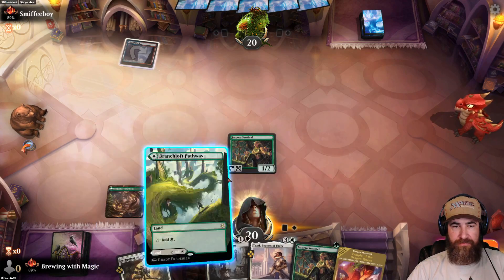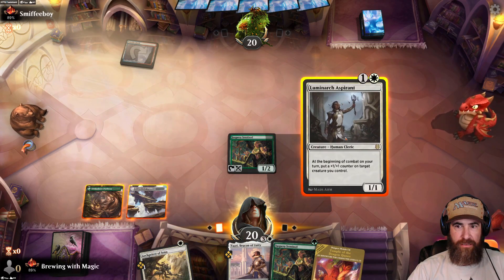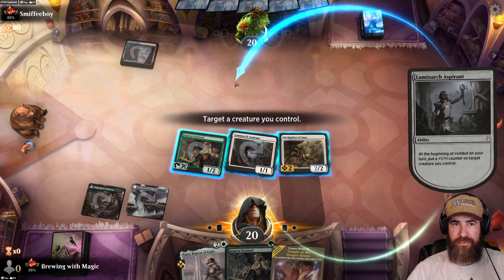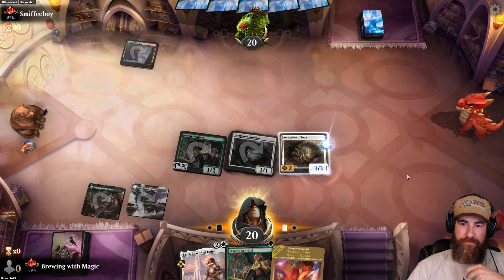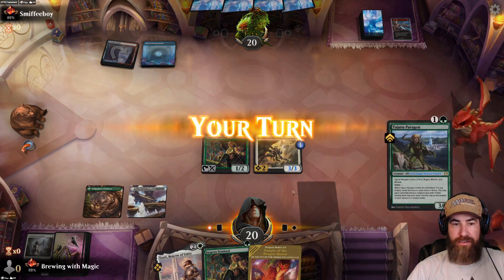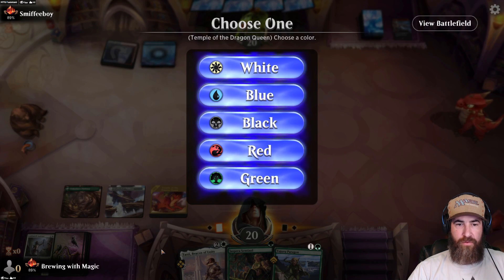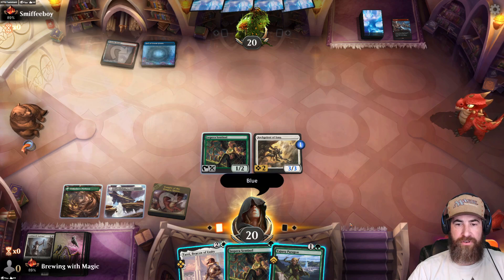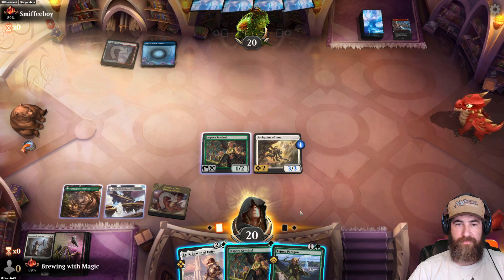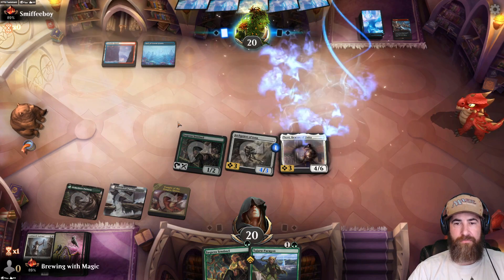They're going to be able to board wipe us really soon here. Let's put this out on white and put out the Luminarch Aspirant. Put the token on — if they board wipe or do two damage to everything, this doesn't die this turn. Next we'll put it here. I knew they were going to — it didn't matter. So obviously we throw this out. We have green, white, blue as the most important colors. We've got to be getting in. Let's throw out the Beacon, auto-pay. We didn't attack there so we're not really down a turn.